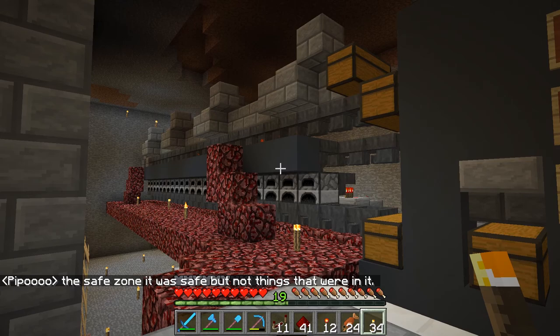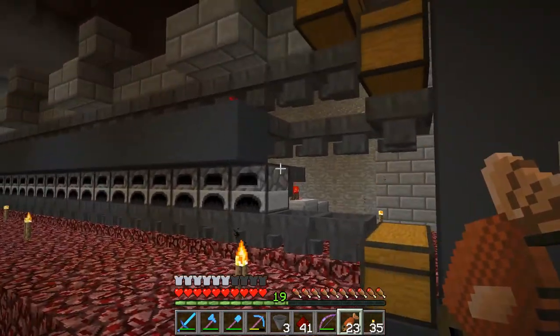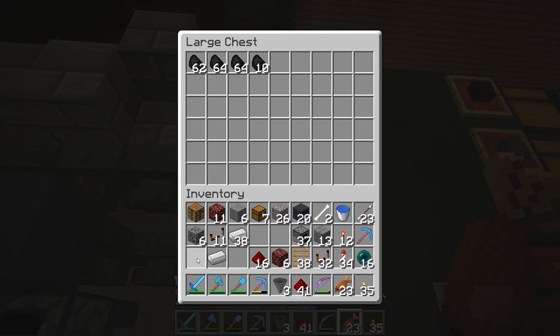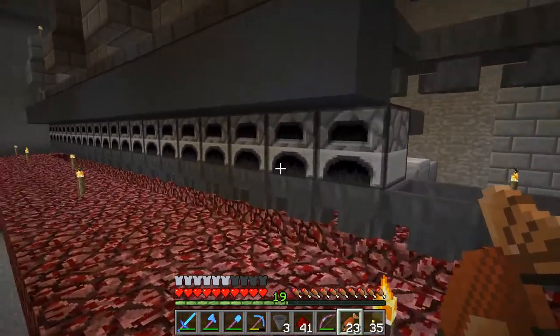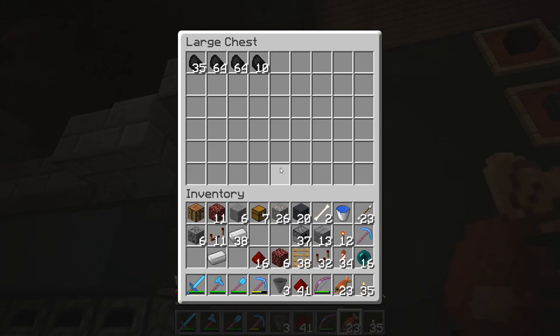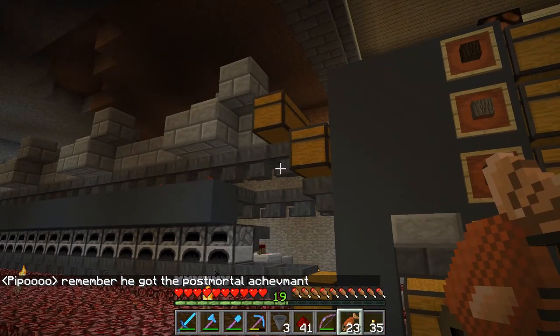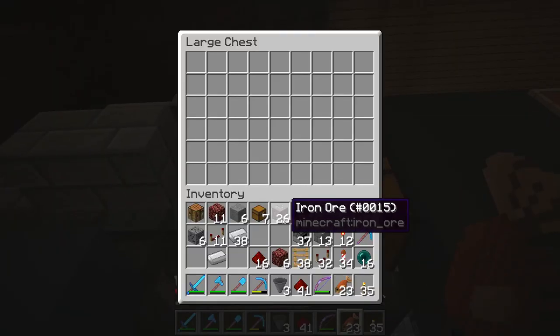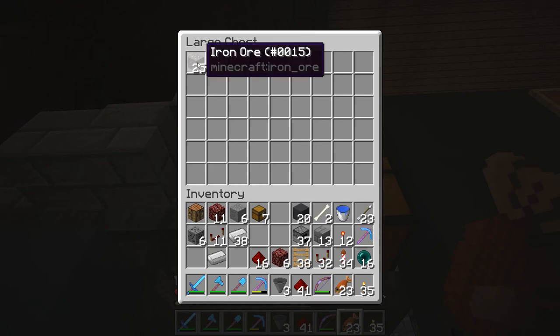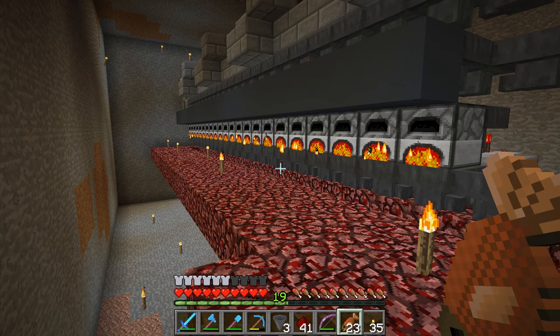Okay, this should be functional. All of these furnaces are completely empty. This is the source material — let's start putting that in. You can see it's slowly lowering the amount of coal, and I should start to see coal come into the furnaces. It puts them all in at the same time — loads it equally and evenly. Now let's put in 26 iron ore. This should load all 22 furnaces and then some, and start them all up if it worked right.